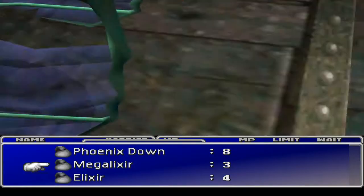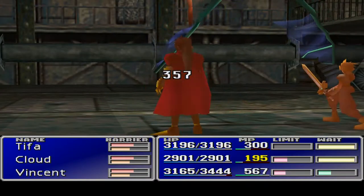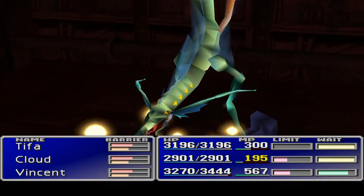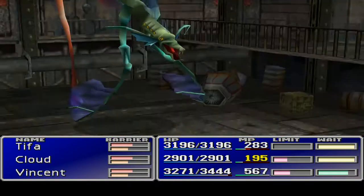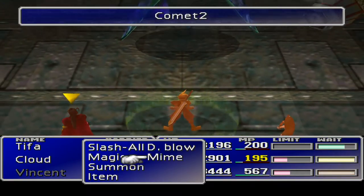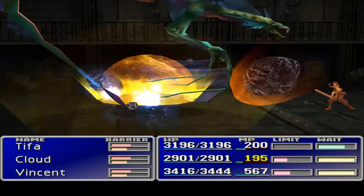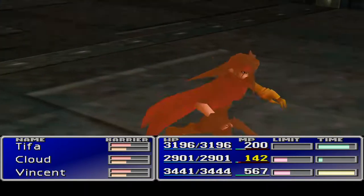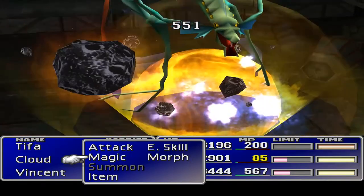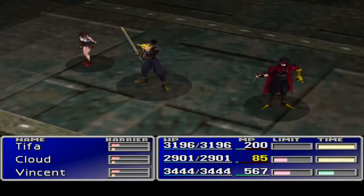Viper Breath once again — Magic Shields aren't really taking a beating though, so I'm not that bothered. I am bothered by the fact that this guy's not taking that much damage — I really thought my guys were fairly strong. Added Cut — man, that's what we're talking about. Can we Comet again? Yeah, I'm gonna try it. We really do seem quite weak though. The Mime has not taken any MP — look at Vincent's MP there, 567 still. Oh, did that do it? That did it! All right, great, cool.